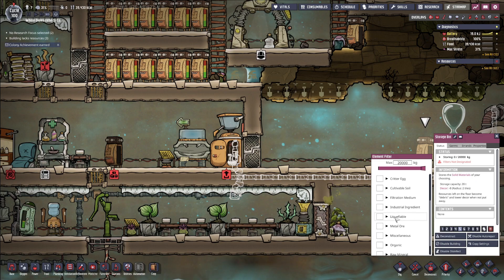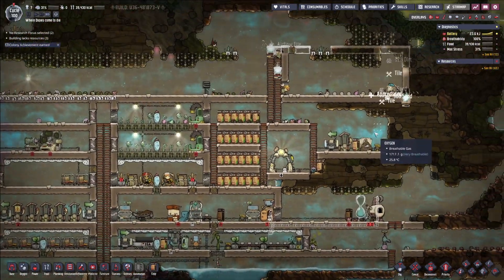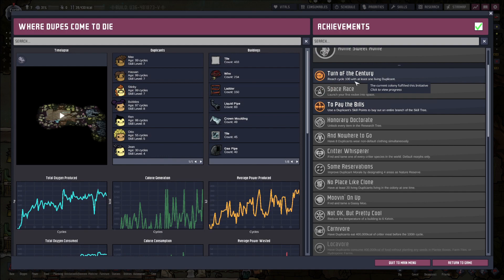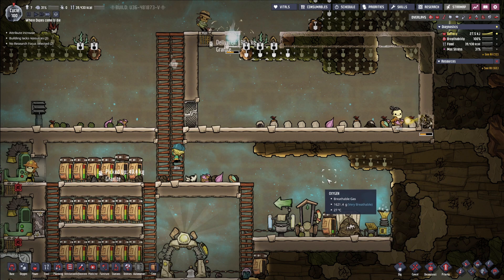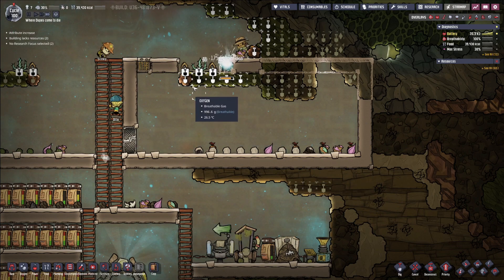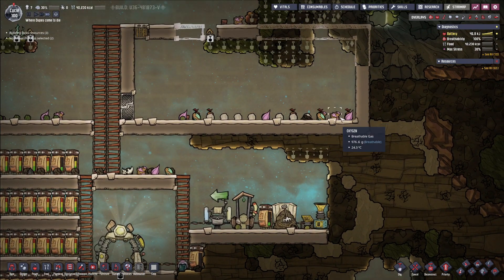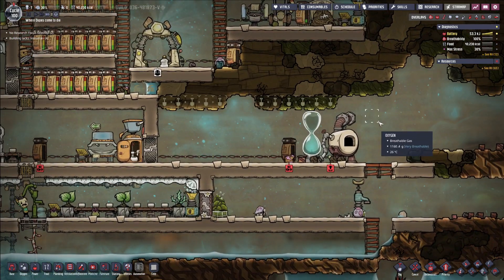Is it going to let me select glass? Industrial ingredient, filtration medium - apparently not. I'm sure once I've actually produced some amount of glass it'll let me. I've got an achievement - recycle 100 with at least one living duplicate. That's nice, I'm happy with that. I'm hoping these guys will actually dig this out. They did it in the dumbest way possible. And then I'm going to have to get them to clean all this out because it's going to make a mess, and then I'm going to have to try and work out exactly how it all works, because I honestly don't know.